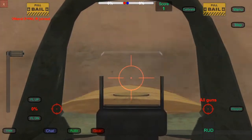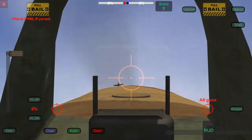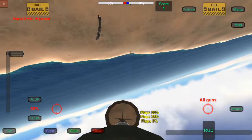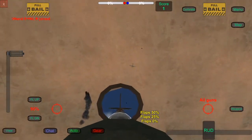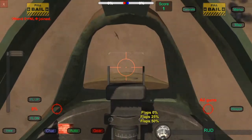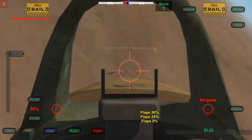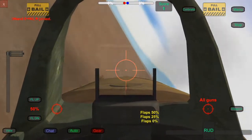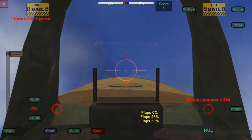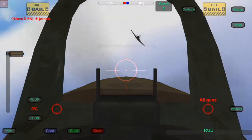The Spitfire is now setting up another attack onto the 109. The 109 is diving back onto its pre-occupied wingman, forcing the Spitfire to act. 20mm rounds shroud the 109 — obliterated.